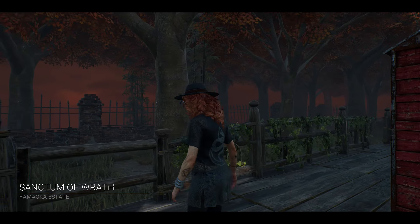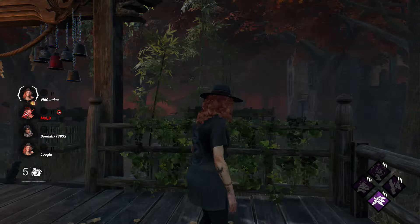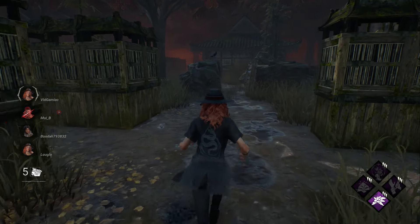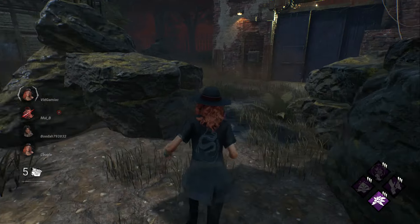You can get this done with any survivor, so no purchase necessary for this one. Once you finally roll a game on this map, you're going to want to look for the tanuki. It's going to be hidden somewhere randomly on the map, so you're going to have to check every single nook and cranny.